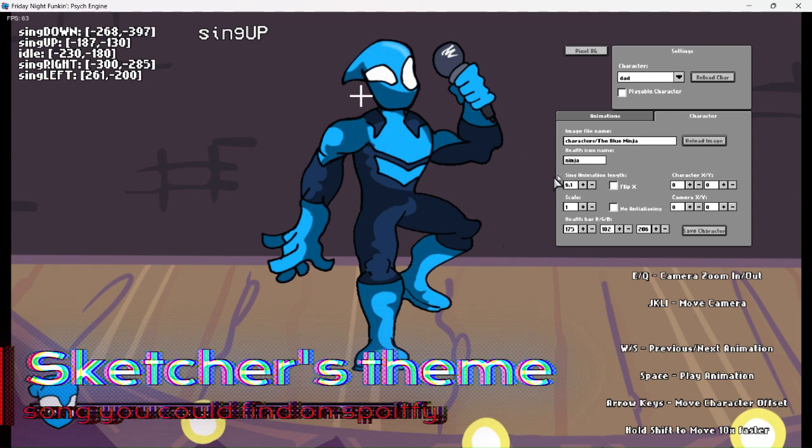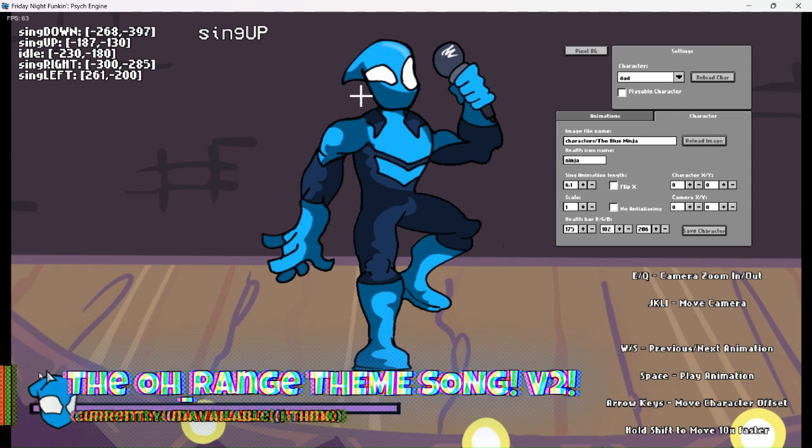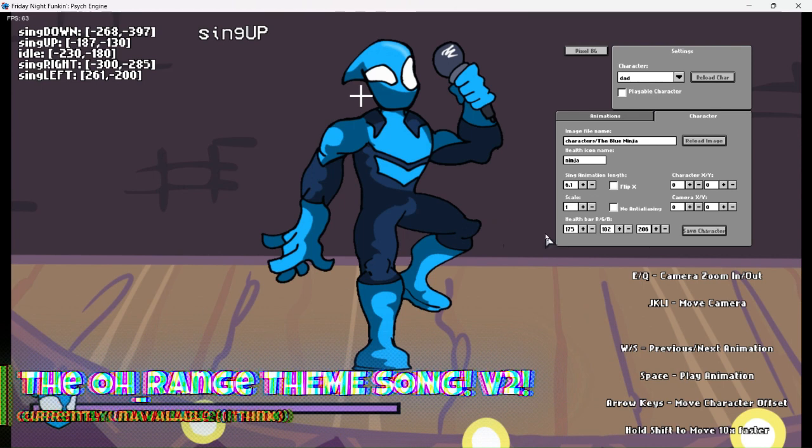You don't have to do the icon part, you just need to do the first part. Now the icon is working perfectly. And if you want, you can change the health bar color — I'm going to change it to blue. Now that looks good.